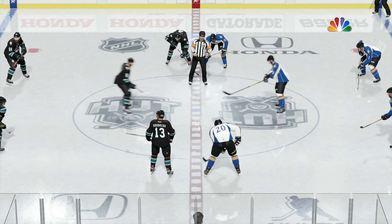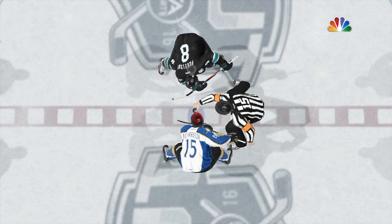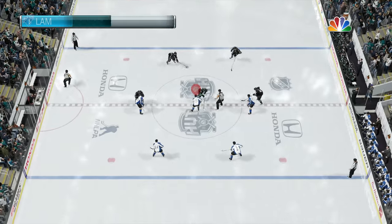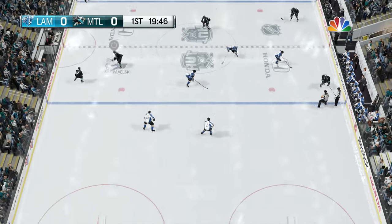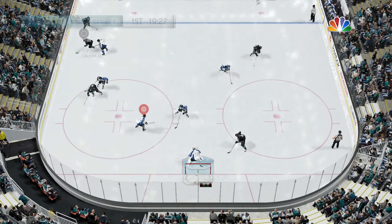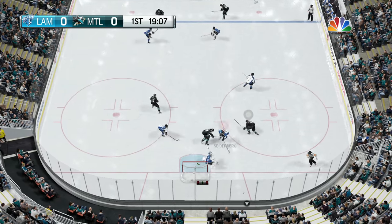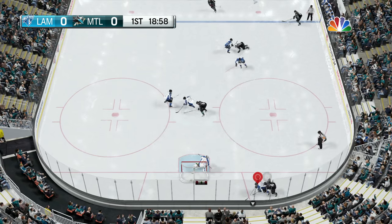Third game of the episode — the opponent has Taylor Hall, Pavelski, and Goudreau on his first line. Not too bad — I've seen teams with Ovechkin and Crosby, so hopefully we can capitalize and score some goals here. Let's get started.